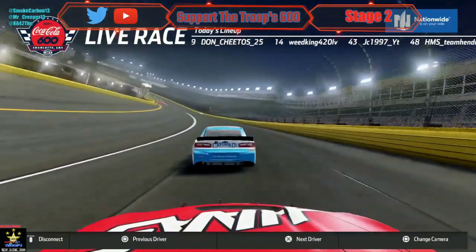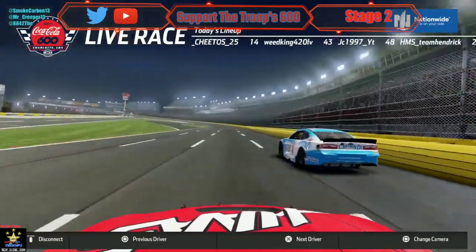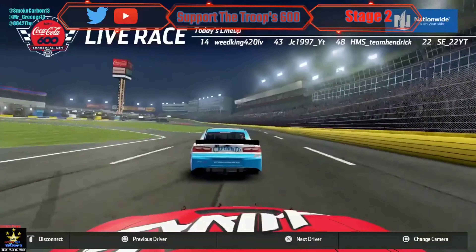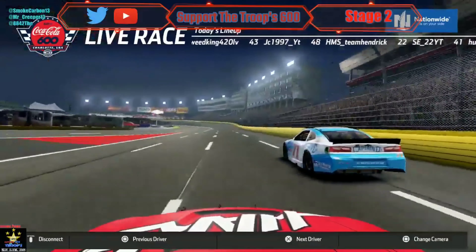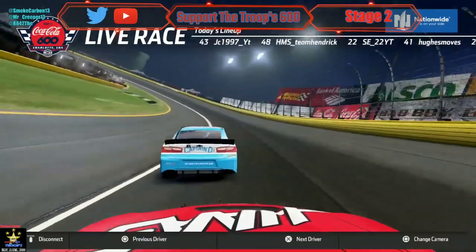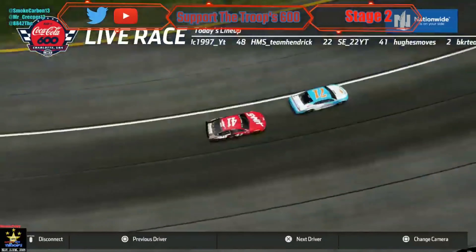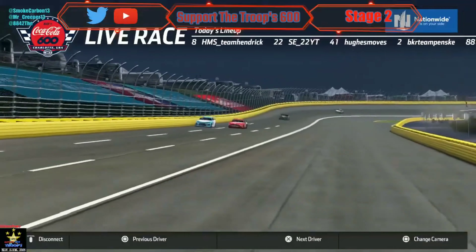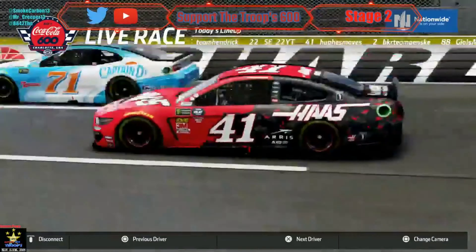Stone — Chris Hughes is trying to get by Mateo, but Mateo is very aggressive at blocking. At the end of stage one, BKR was probably mad himself for not lapping Hughes and Stone, because he knew they were fast. Now one of them is battling for the lead and one of them is third.